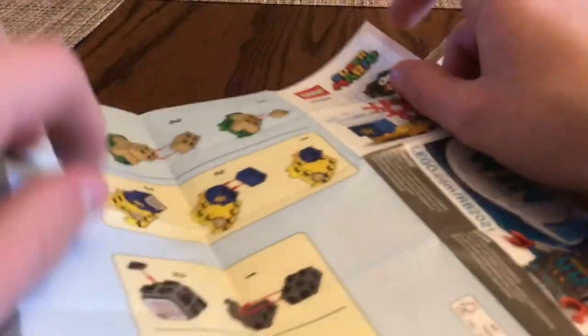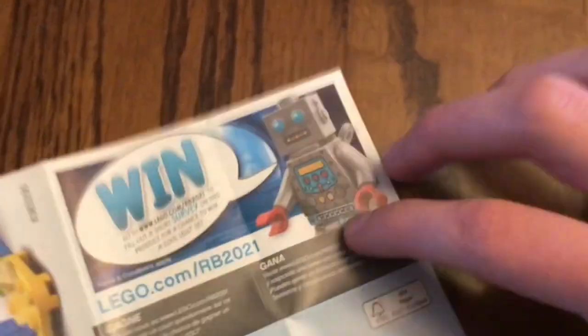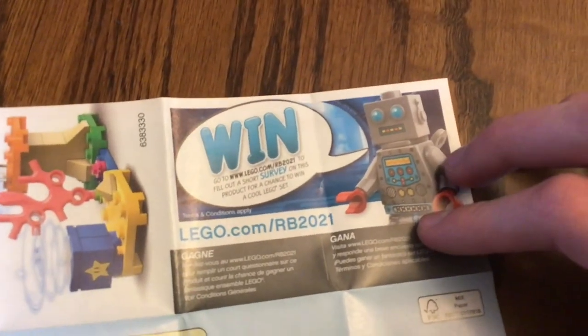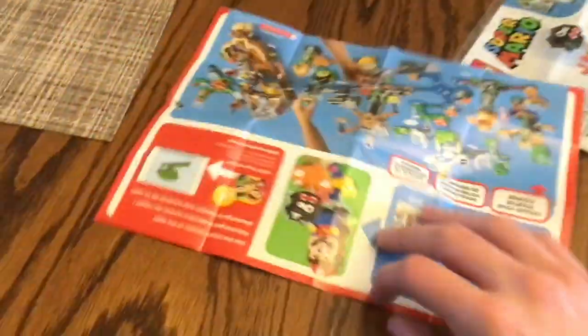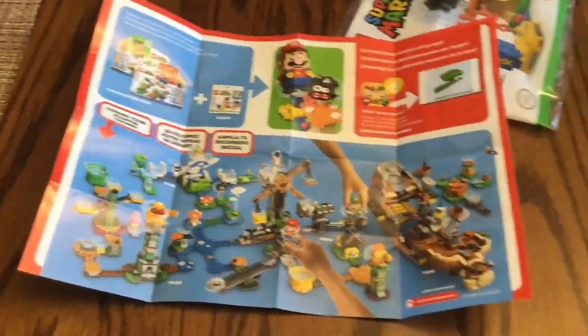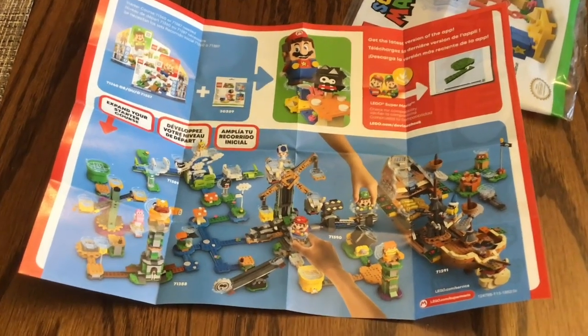We also got a little instruction booklet — sort of like folded paper instructions. It shows a win advertisement for a chance to win cool LEGO prizes. There are the building instructions for this set, and then it shows an advertisement for the LEGO Mario Series 3 sets, or Wave 3 sets, whatever you call them.